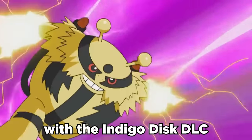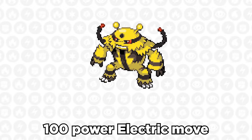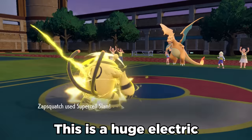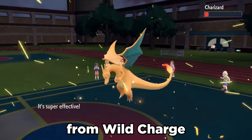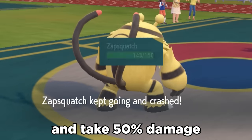Electivire is back with the Indigo Disc DLC, and it got some much needed buffs. It now gets the brand new 100 power electric move, Supercell Slam. This is a huge electric STAB upgrade from Wild Charge, but its main downfall is that if it misses or hits a Ground type, you crash and take 50% damage.